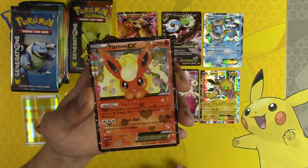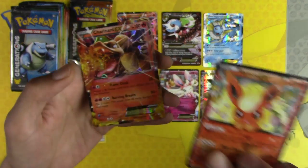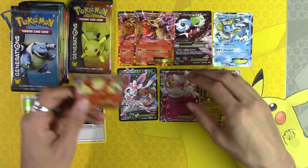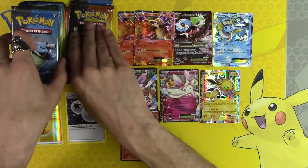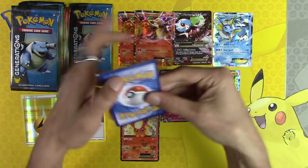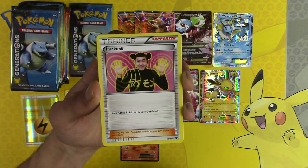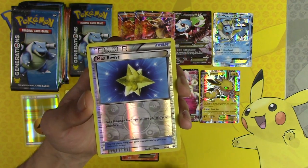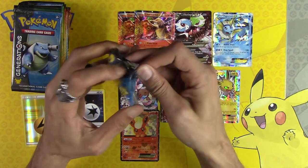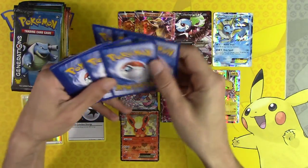Graveler, Diglett, Flareon EX — and it looks like we have something behind it — Charizard EX! Two EXs in one pack is always amazing. Charizard, you can go there with the other Charizard, and we'll start stacking them. That is eight EXs and we still have one more pack until we're halfway through. Wow — that would be like sixteen EXs if we kept this trajectory. Raichu, Imakuni, Red Card, Max Revive, Froslass and Gengar — we are now officially halfway through.